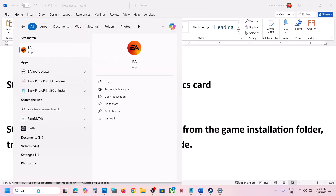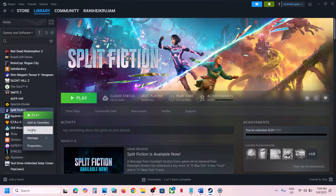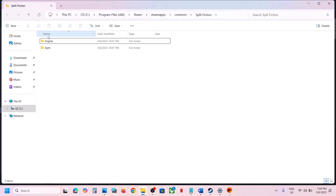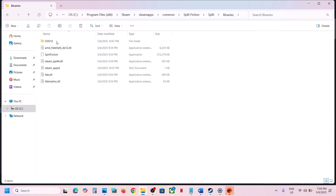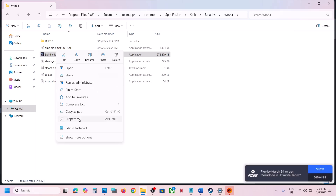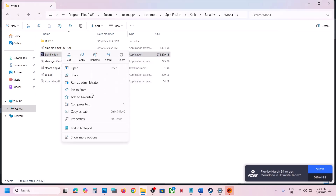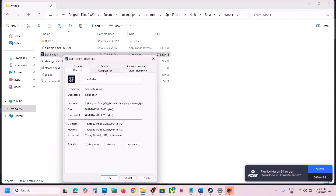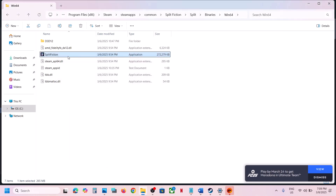The next step is to run the game as an administrator from the game installation folder. Go to the game installation folder, open Binaries > Win64, right-click on the game exe file, select Properties, go to the Compatibility tab, and check the box that says Run this program as an administrator. Hit Apply, click OK, launch the game and check.